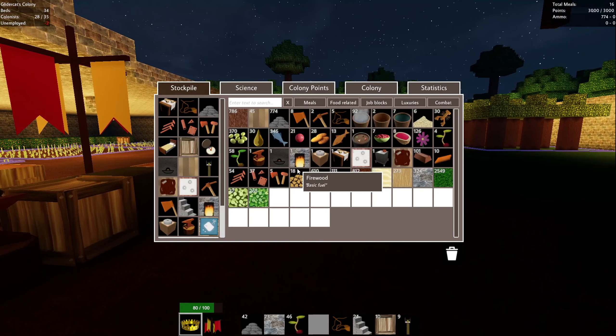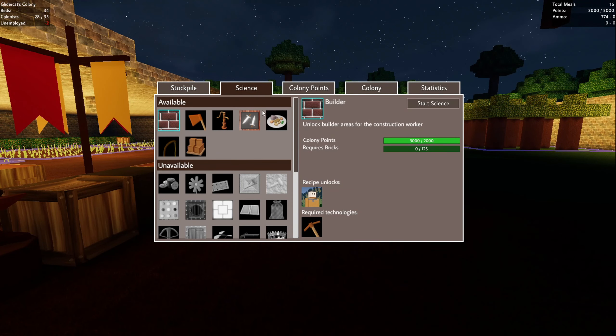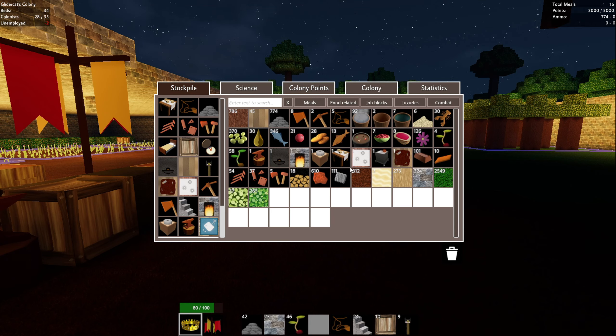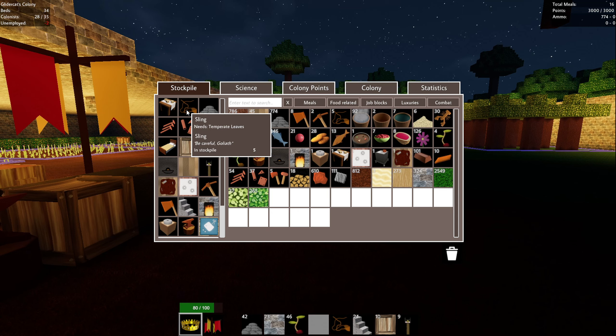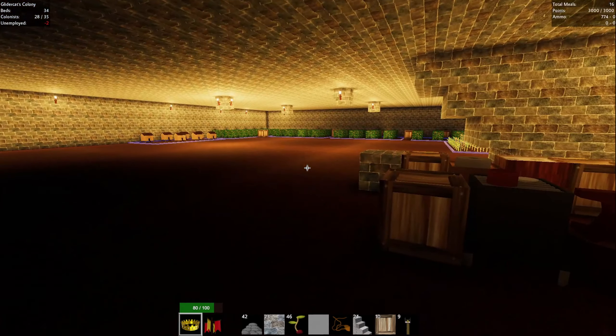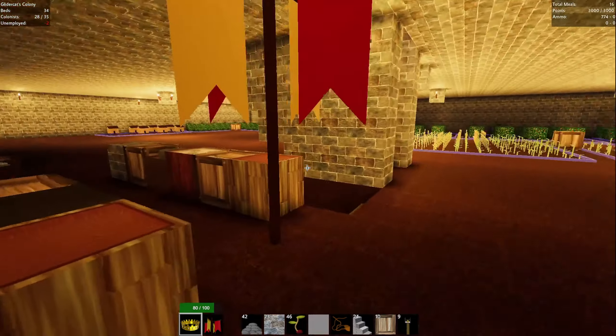We don't have those yet. Let's take a look at the tech tree and see where we're at. We unlocked bronze arrows and bow strings for archers. Let's see - do we have bow strings yet? I don't see them. Let's see what they take.